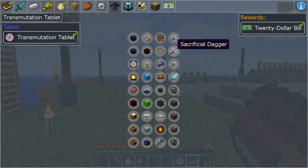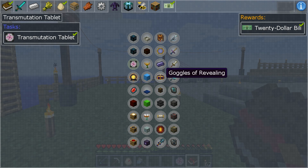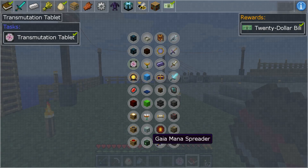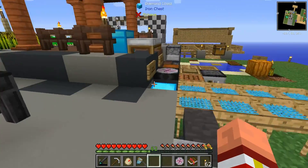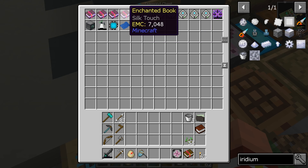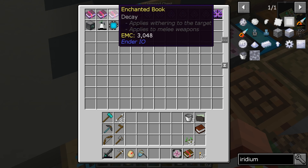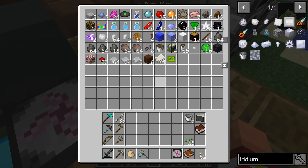I didn't realize that there was a quest for the transmutation tablet, but I should have, seeing as it was one of the more difficult things to make. These goggles of revealing look really familiar — can't be transmuted. We claimed the builder. Oh, we got another enchanted book — an Enchanted Book of Decay! It applies Wither to the target. That's kind of cool. I can put Wither on my enemies.